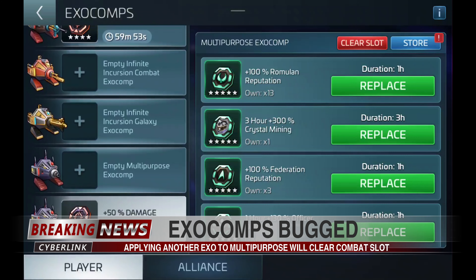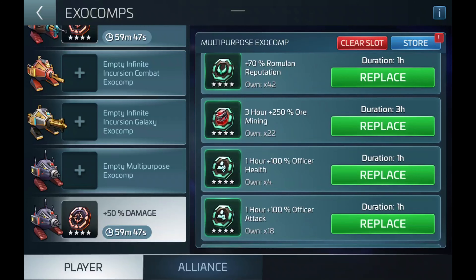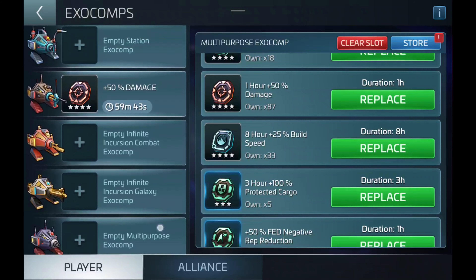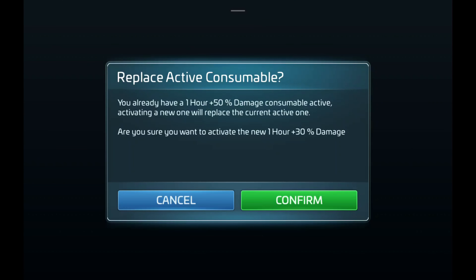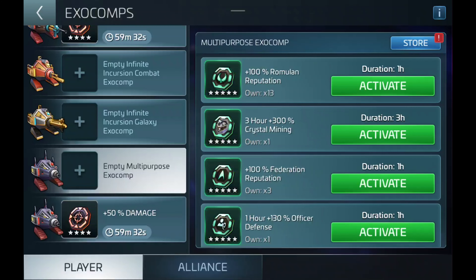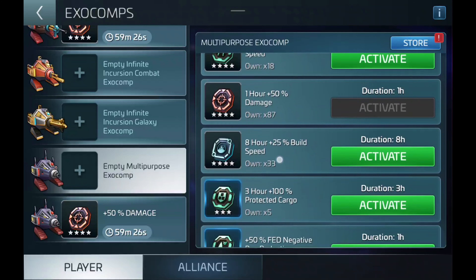Apply the 50% Damage Exo, and you'll see it'll show up in the Combat Exo as well. So this is just an inverse of the exact same bug, and the issues that you're going to have with it are going to be exactly the same. If you apply an Exo in the Combat slot, it's going to actually clear out the other Exo. As you can see here, we actually got the warning that it's going to clear out the Exo, and it will clear out that Exo if you try and apply another Exo to the slot that you didn't apply the Exo to.